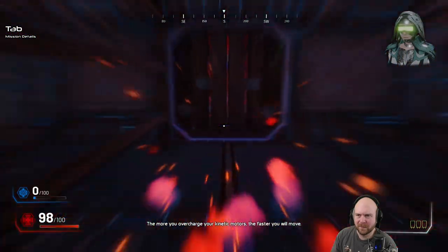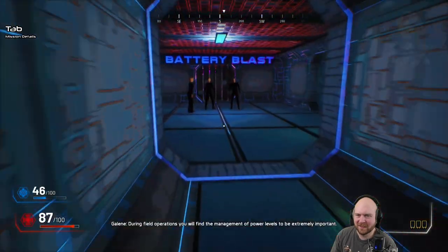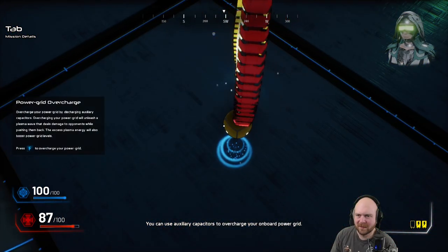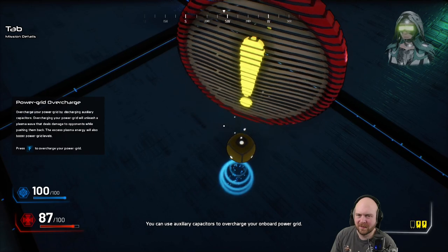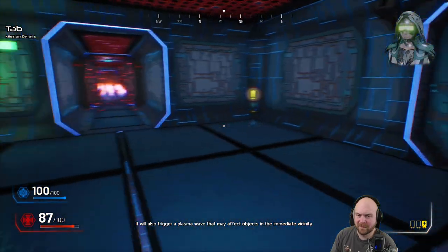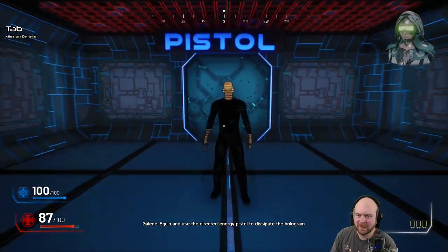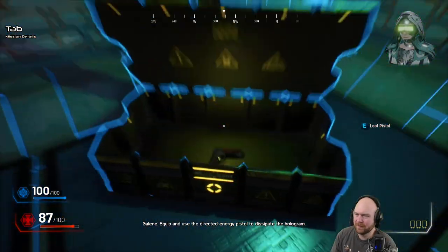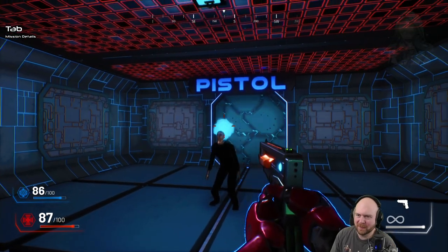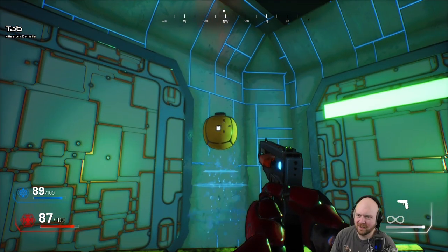My advice would be to discharge all of your auxiliary capacitors at once — the more you overcharge your kinetic motors, the faster you will move. I am now slightly toasted. During field operations, you will find the management of power levels to be extremely important. You can use auxiliary capacitors to overcharge your onboard power grid. Overcharging your power grid will instantly restore some power and trigger a plasma wave that may affect objects in the immediate vicinity. Equip and use the directed energy pistol to dissipate the hologram. Energy weapons will also draw energy directly from your onboard power grid. Oh, that's my shield. Does my shield regenerate? It does.